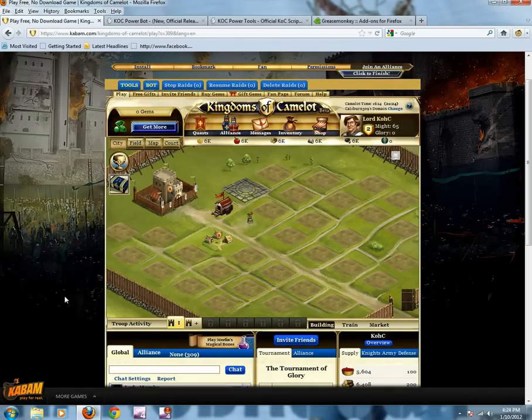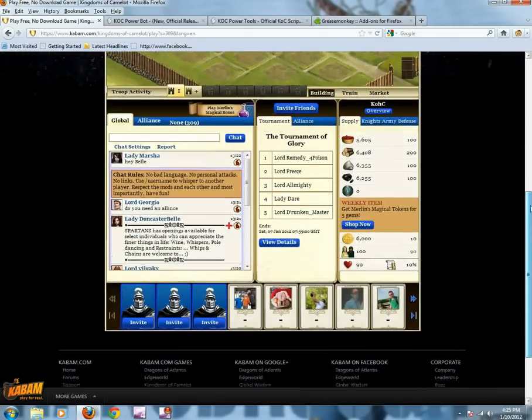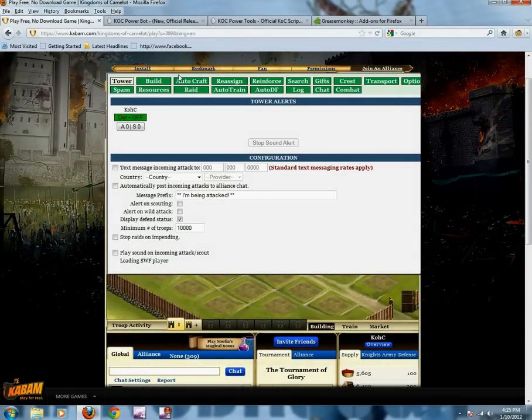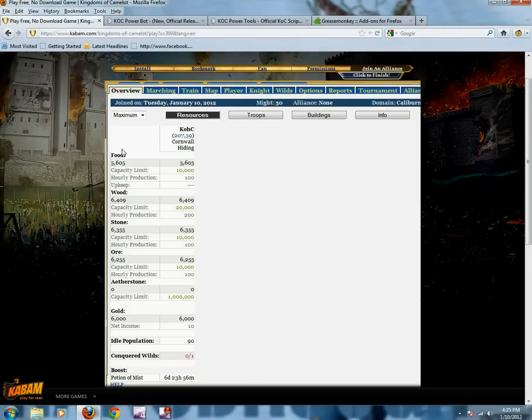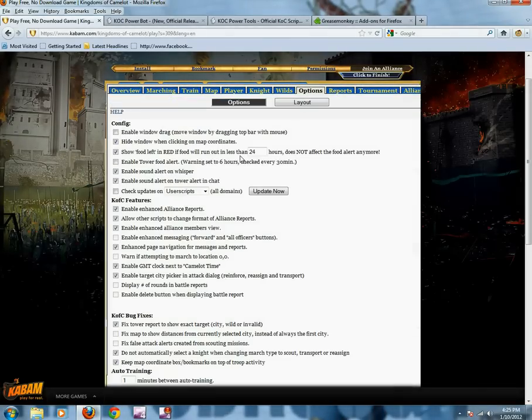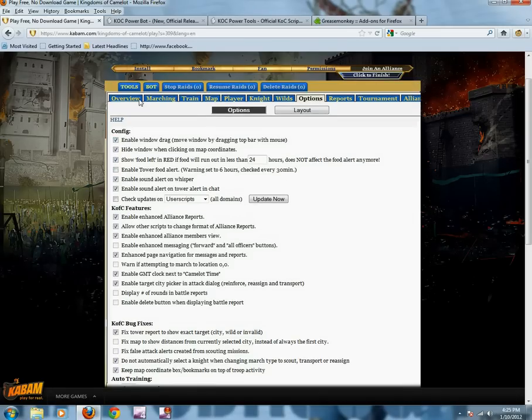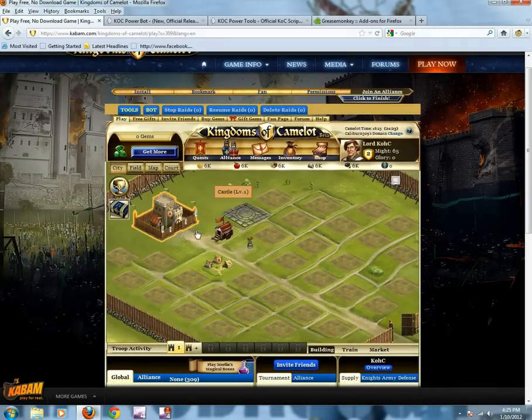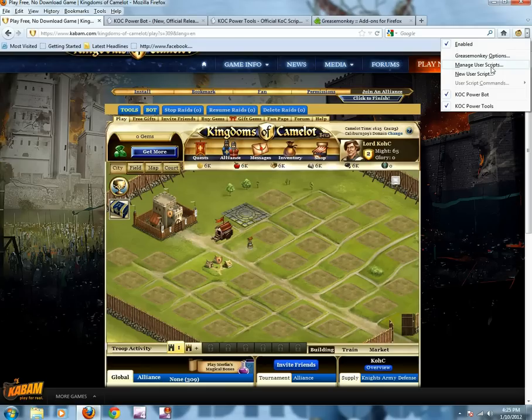I'm playing on the Kabam website. You can play on the Facebook website or anything else. You should have a bar that says tools, bot, raids, and all this other stuff. So you can pull up the bot — this is what the bot looks like, and you can click and drag it. This is what the tool looks like. I use the bot more than I use the tool, just because the tool is just for a quick view of the game — it's not really that important, I guess, if you get what I'm saying.